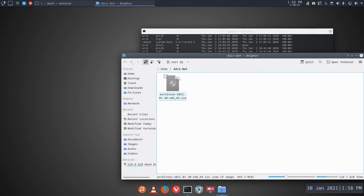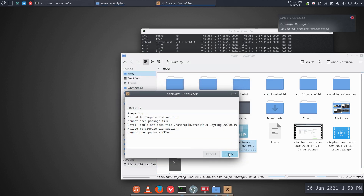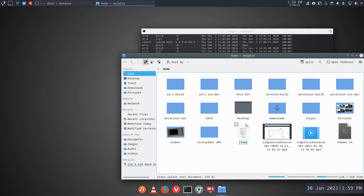I want to prove to you again that it's possible to build ALCI on Arch Linux, so I need to clean out my system. I thought it's not a bad thing to show people that you can first clean everything out. This is still very much Plasma, so I'll remove what's not needed and do everything again from scratch. First I need to make this a fully Arch Linux system.